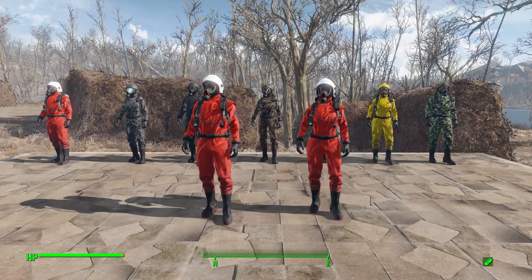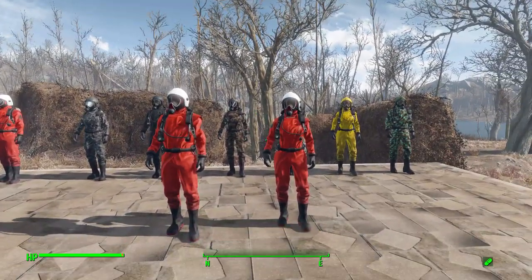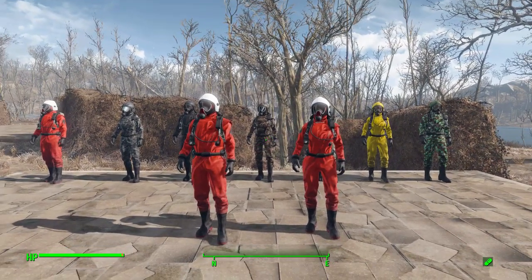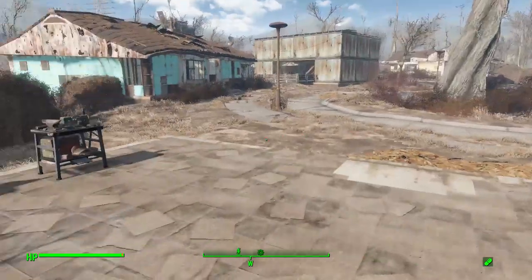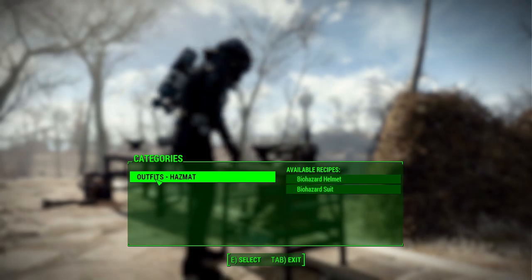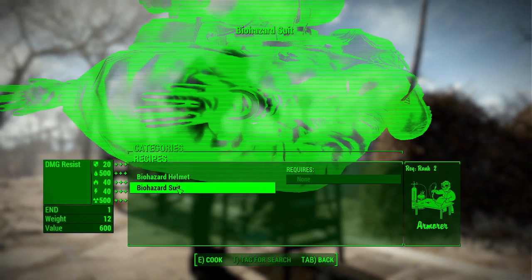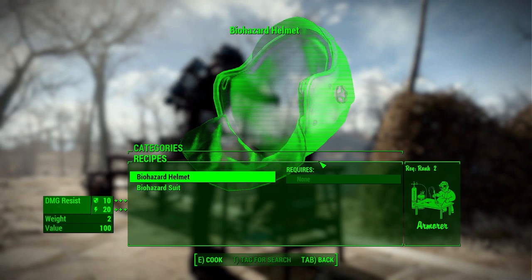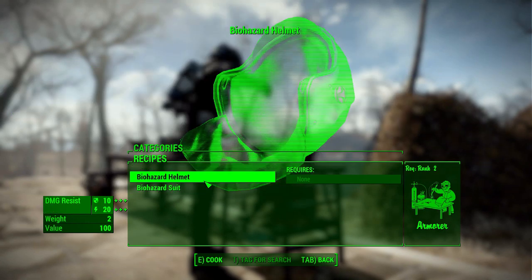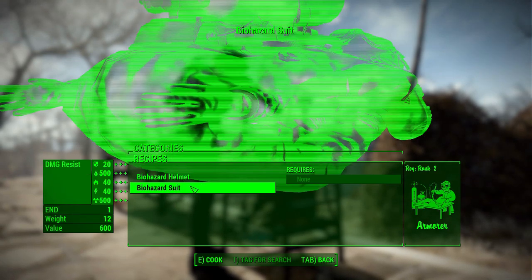As long as you have the prerequisite mod installed — this does require the AWKCR mod to function — once you have that installed you can build an armor smith workbench where you'll have the Outfits Hazmat category to build the suit. Neither of them have any material requirements, but you will need Armor rank 2 to actually create it. All in all, it's pretty easy to get your hands on.